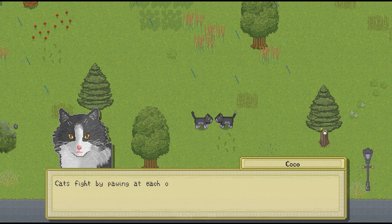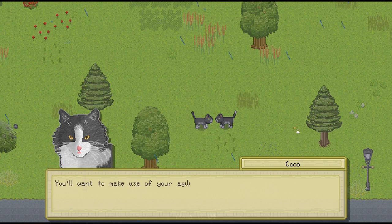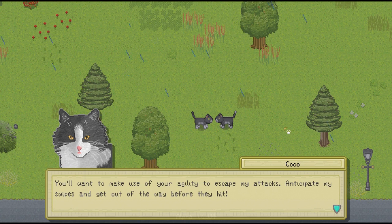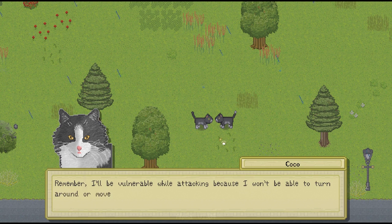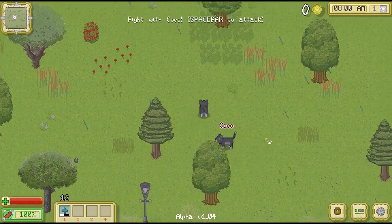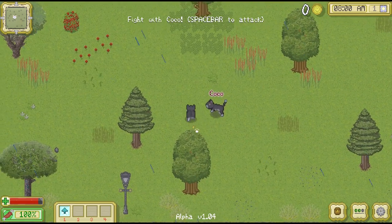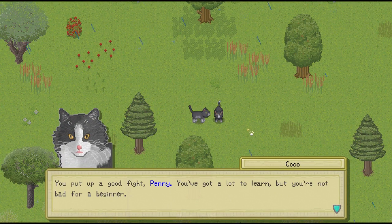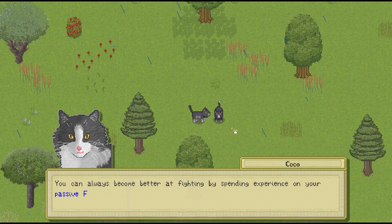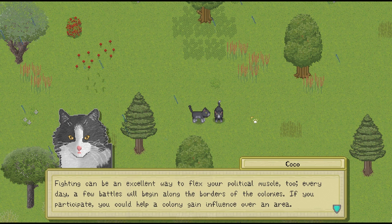Alright, a few pointers before we begin. Cats fight by pawing at each other with their claws. It takes some time to complete an attack and during that time you won't be able to react to my attacks, so time your attacks just right. You'll want to make use of your agility to escape my attacks - anticipate my swipes and get out of the way before they hit. So a little bit of strategy to the battles - maybe we have to try to get behind him while he's swiping. Ready? Three, two, one, go! Actually we do quite a bit more damage if we go behind him. I think Coco might be going a little bit more easy on us than he said. You put up a good fight, Penny - you're not bad for a beginner.